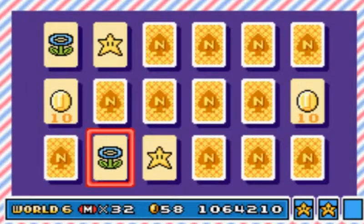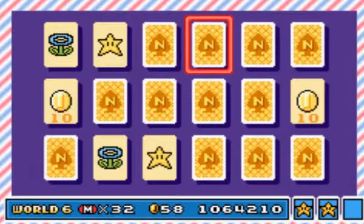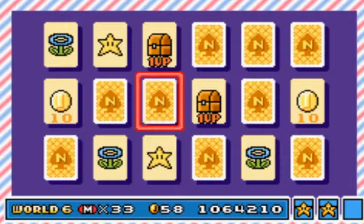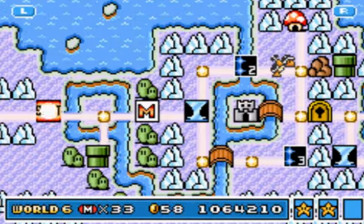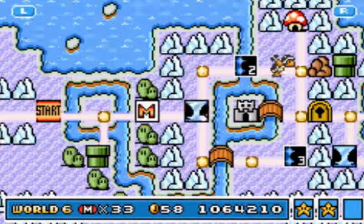Let's get some more power-ups since we lost some. Mushroom - hey, why not? There we go. Darn it, there's a mushroom. And we can do this minigame. Nope, nothing.